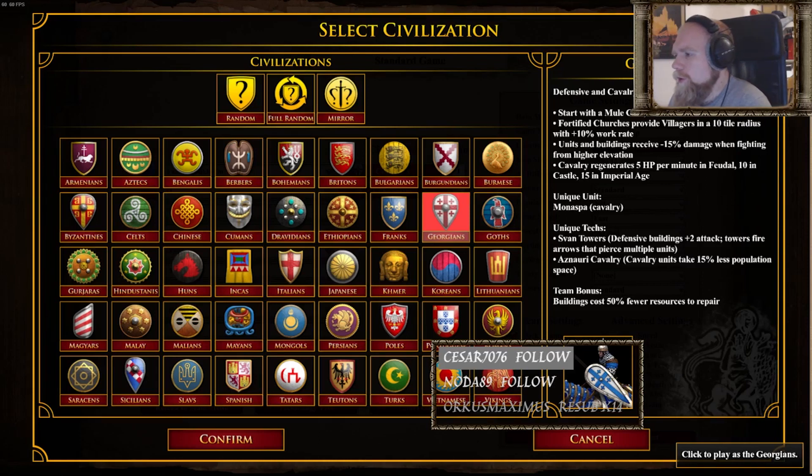Defensive and cavalry — elevation start with a mule cart but minus 50 food. Fortified churches provide villagers in a tent high radius with plus 10% work rate. Units and buildings achieve minus 50% damage when fighting from higher elevation. Cavalry which adds 5 HP per minute in Feudal, 10 in Castle, 15 in Imperial Age.